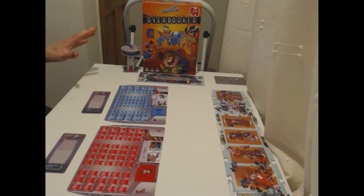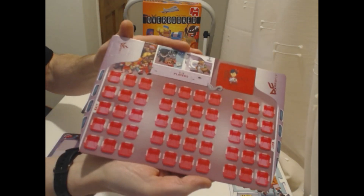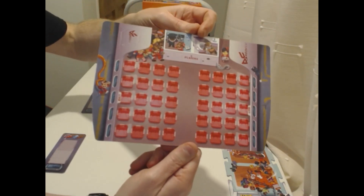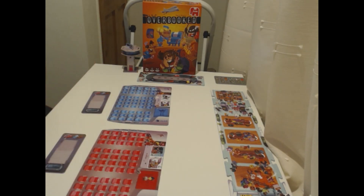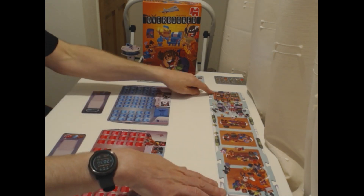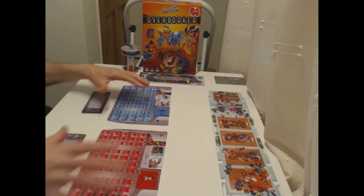So Overbooked — I've got the table set up. It takes a lot of space on the table, but it's got a nice table presence. It's a one to four player game and each player will get their own aircraft. If you're playing one to three players you get an aircraft like that. If you're playing a four player game you get less seats on the aircraft and two rows. The idea of the game is you're going to be seating passengers on your aircraft — they come in here at the departure lounge and you pick a passenger card and place them on your plane.